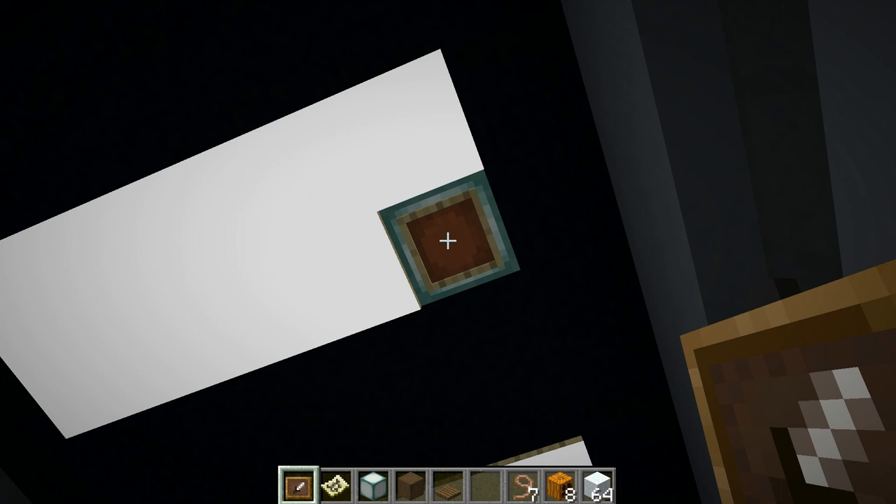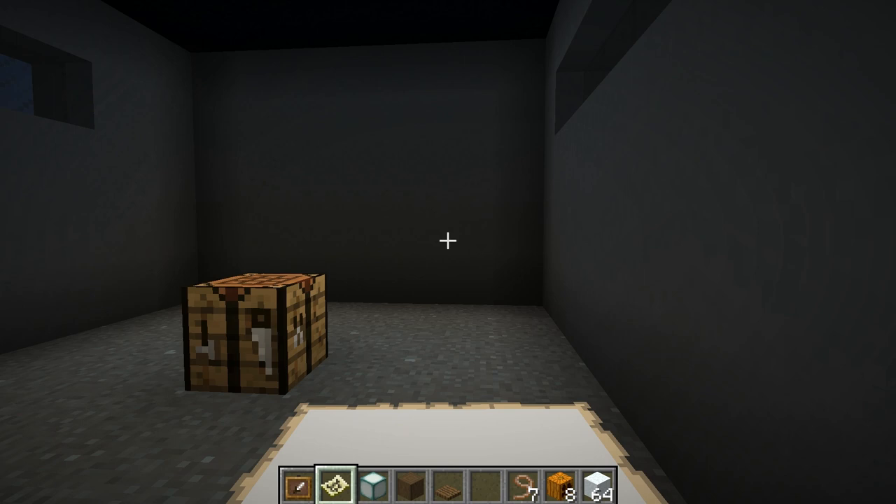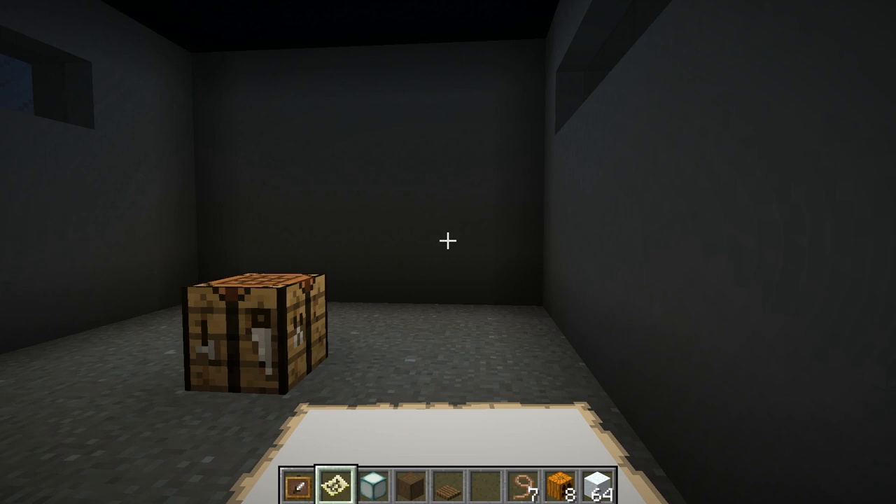Here I've got a sea lantern placed down with an item frame on a horizontal surface — on the bottom of a sea lantern block. We couldn't do this previously in the game, we could only place it on the side of a block. And once you've done that you just put down a map that's got a large flat area — here I've got a large white-looking map — and then you've got a seamless kind of lighting effect.